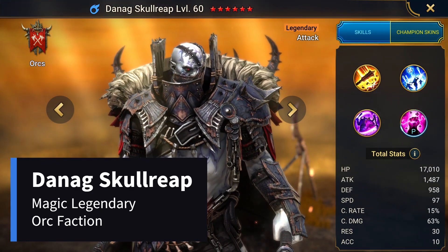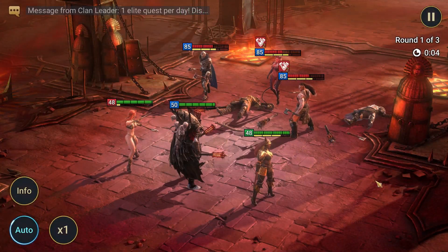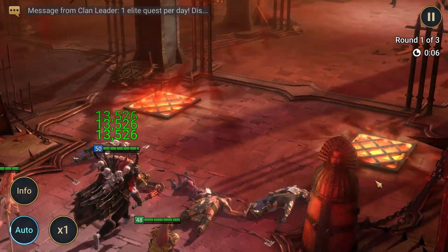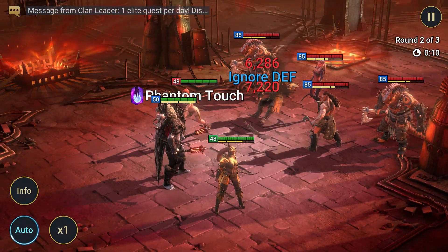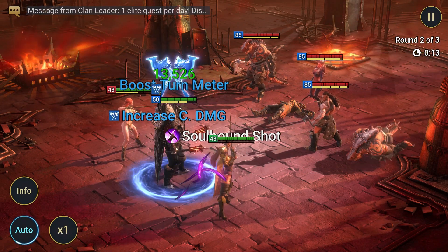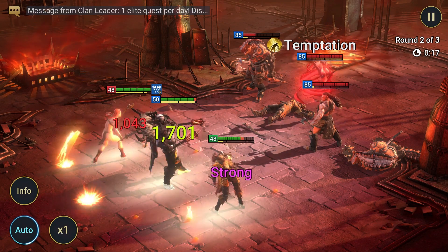Don't mess with him, he be mad. Danag Skullreap has a real issue with Elves, with his mechanics having special effects when attacking a champion from the High Elves or Dark Elves factions. Firstly, he gets an extra turn whenever he kills one of those champions, and he also places his A2 debuffs without needing accuracy, although he will not do it on weak hits, so take care.